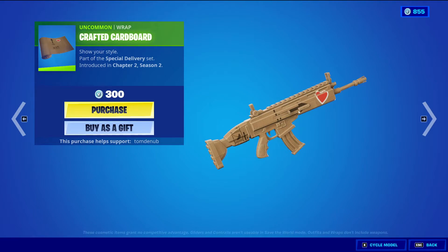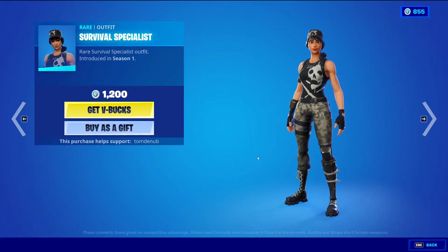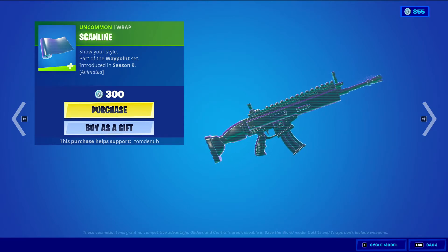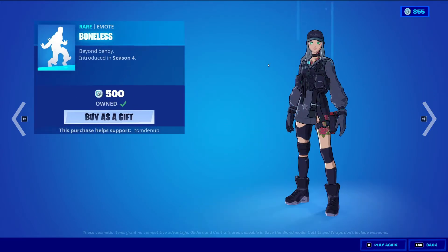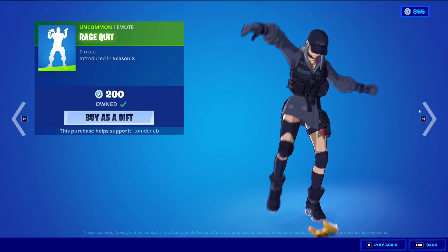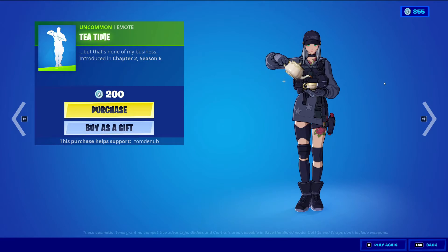Crafted Cardboard — uncommon wrapping, 300 V-Bucks. Survival Specialist — rare skin, 1200 V-Bucks. Fire Walker — rare outfit, 1200 V-Bucks. Scanline — uncommon wrapping, 300 V-Bucks — this one's a little bit animated. Bonus — rare emote, 500 V-Bucks. Rage Quote — uncommon emote, 200 V-Bucks. Tea Time — uncommon emote, 200 V-Bucks.